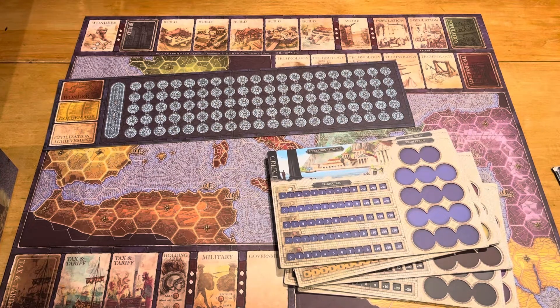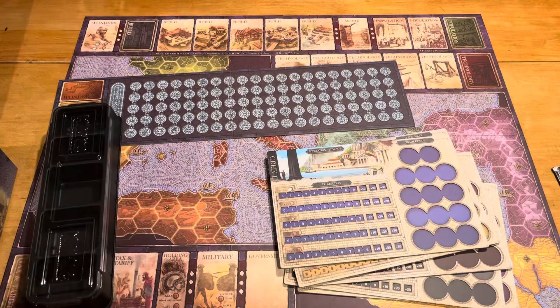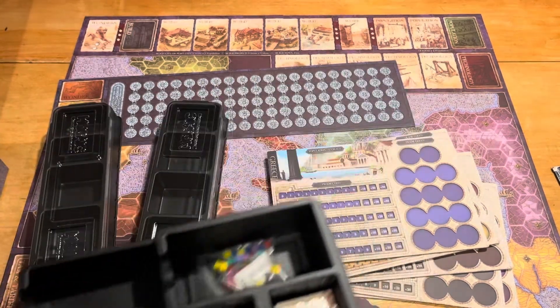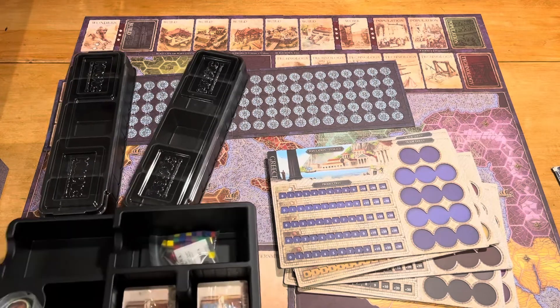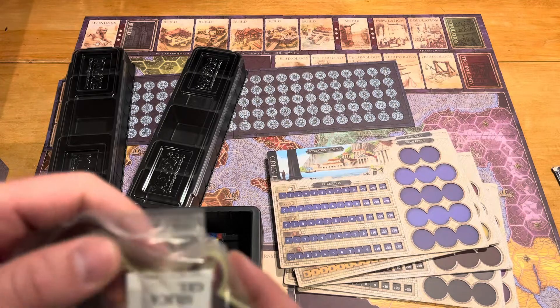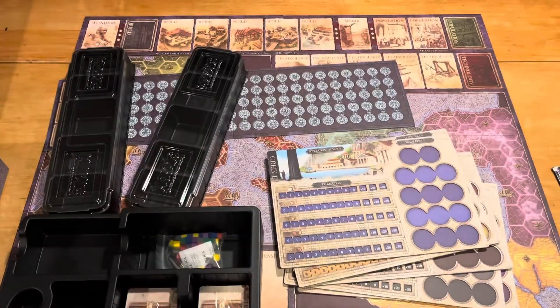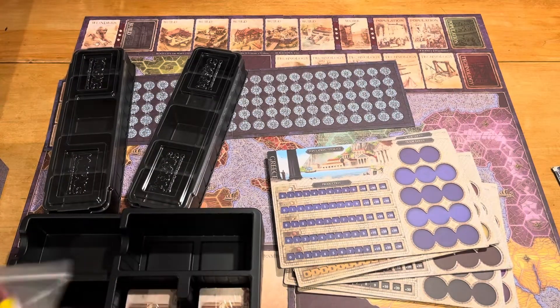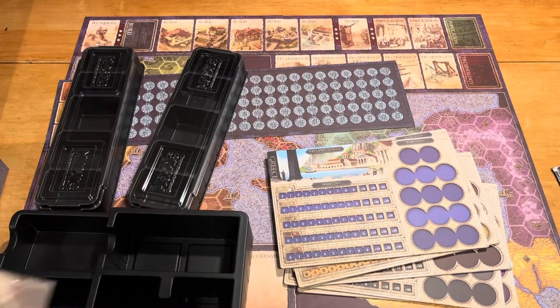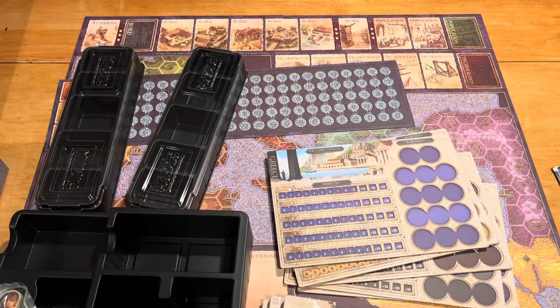Then we have some plastic trays — inserts for keeping the pieces. My edition did not come with any of the plastic components, which I'm actually just fine with, because those tiles were so thick and they were in really good shape as far as illustrations go — they look really good. Here is our large novelty-size first player token, some cubes, and then four decks of cards. Let's take a look at the card quality and artwork.